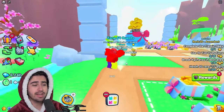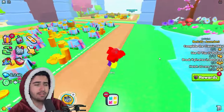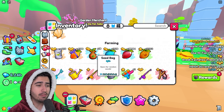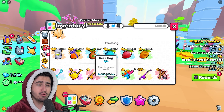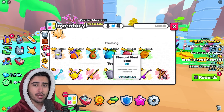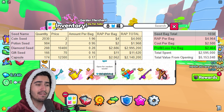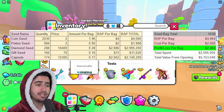Another secret way to get diamond seeds and instant plant capsules that a lot of people don't think about is those seed bags. For that 2,700 diamond price tag for seed bags, you actually get about 5,000 diamonds in value from the seeds you open from them. I'll have the stats from my seed bag opening test on screen for you guys to see, but these things are very good value to find diamond seeds and instant plant capsules for pretty cheap.